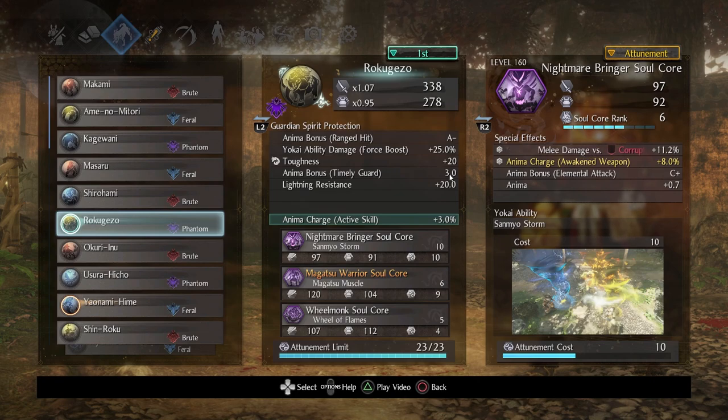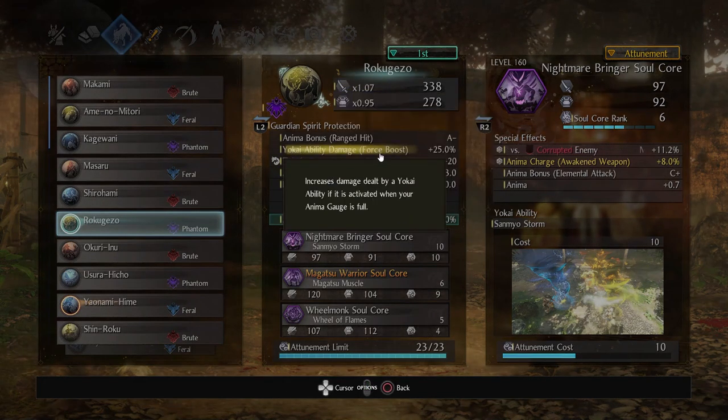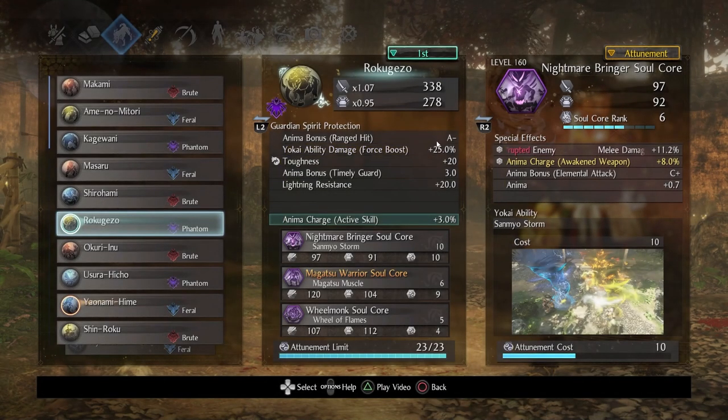Here's what's really nice: Anima Bonus on Timely Guard. This is one of the only sources, aside from Abrant Soldier, that has this. If you want to put Abrant Soldier and basically turn your timely guards into getting nearly six Anima, by all means do so. But three is more than sufficient, and that's one reason I don't need to have those Demon Horde Tonfas for the extra Anima bonus. You can also use things like the Arch Yokai Talisman. Here's something else really cool: Yokai Ability Damage Force Boost — if you're at full Anima and use the Yokai ability, you get 25% extra damage. Nightmare Bringer costs 10 Anima, so more often than not you're going to be pretty close to full.